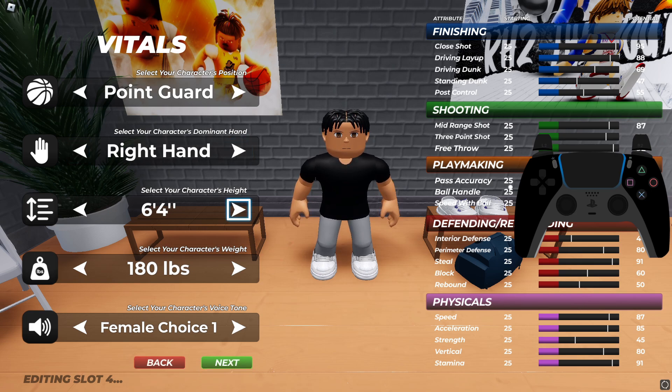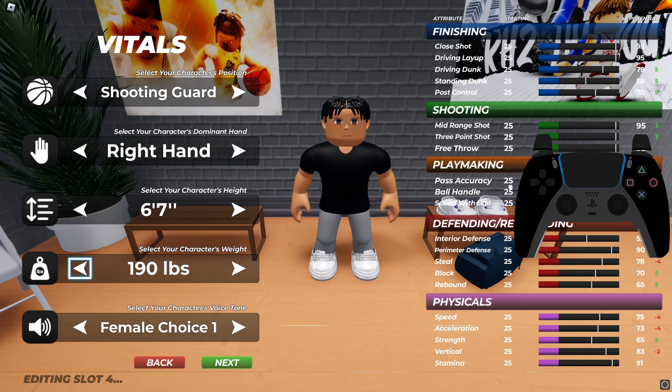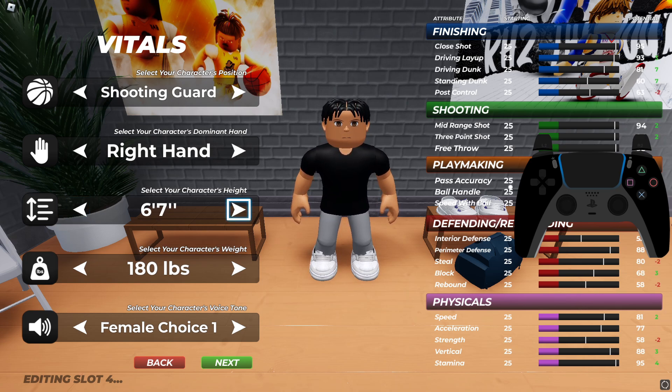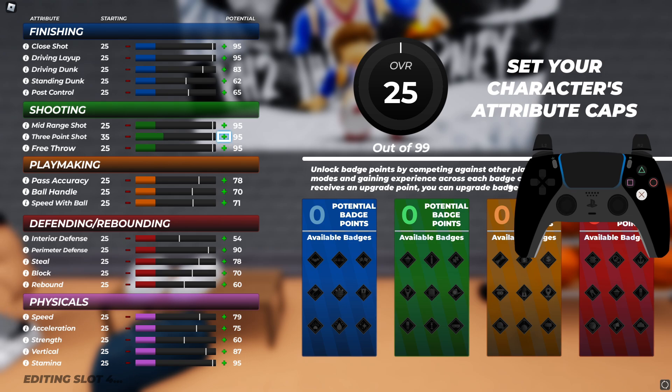I'm right-handed in real life, that's my dominant hand. For my character's height, I might go to shooting guard. I'm thinking six-seven with this build — yeah, like six-seven or six-six. Yeah, that's good, that's perfect.